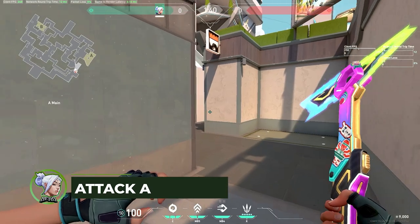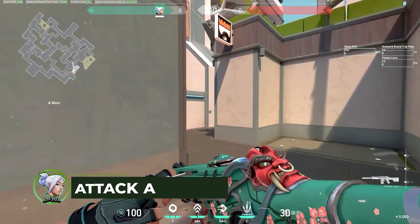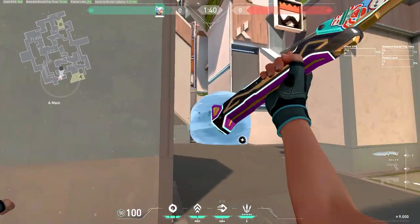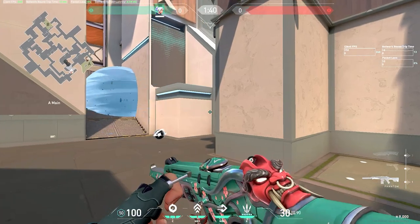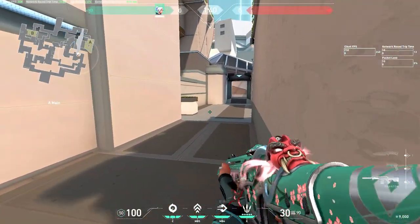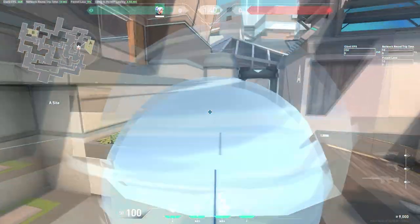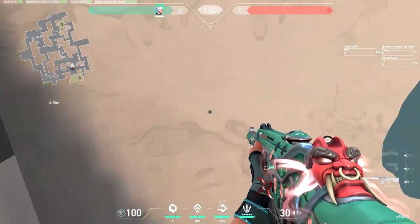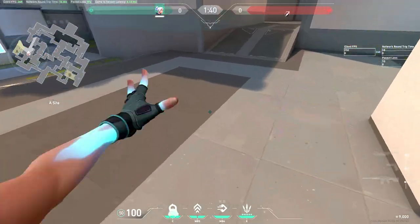There are many ways to entry onto A site. The first: clear close, then throw your smoke to practice smoking off ramp. Walk up, clear your angles, and once you get a bit closer, smoke to the right of this flower pot — smoke right here. Then dash into it. You can clear anybody standing right here and then instantly start clearing angles on site.